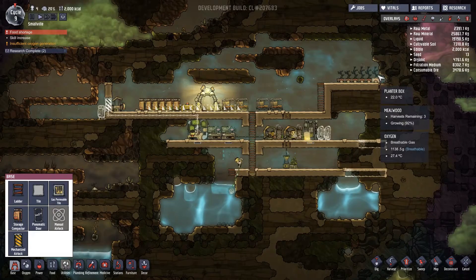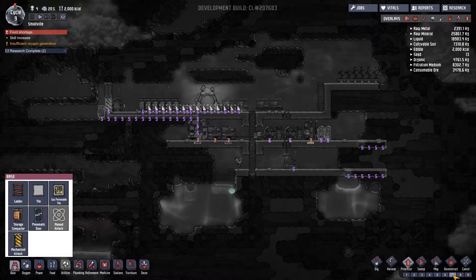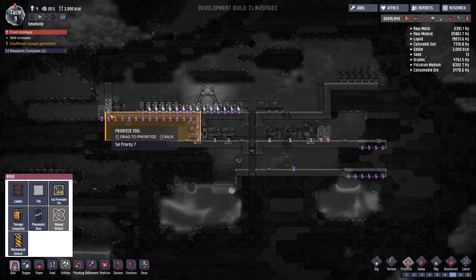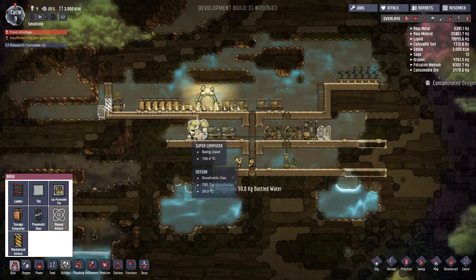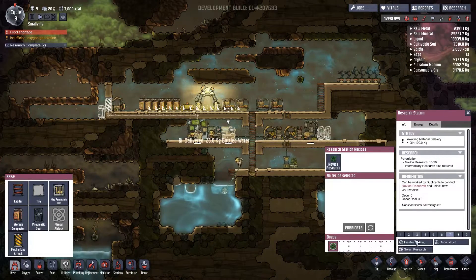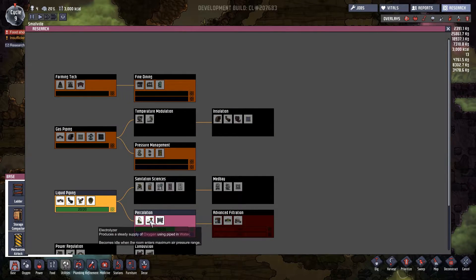Food shortage — well these need to hurry up, they're like 8%, that's just fine. Priority 7. That should be nice and easy now. Where is this water going — the water's going into the research, right? So what are we actually researching? We've done 15 out of 20 for that. We're going for advanced filtration — this will get us water purifier electrolyzers and the biodistiller, so we'll be able to get algae, oxygen, and purify water with sand. And then we've got the air scrubber, the gas filter, and the liquid filter.